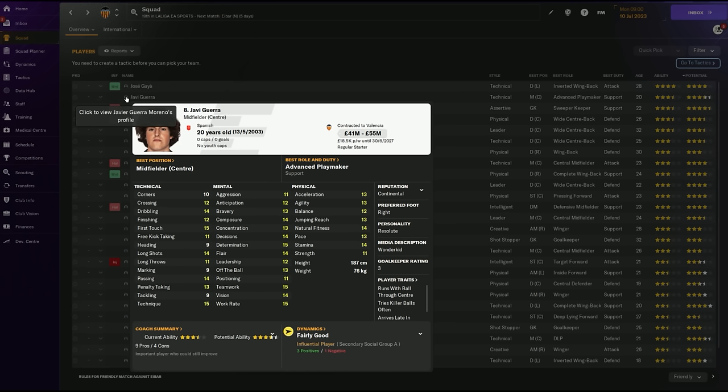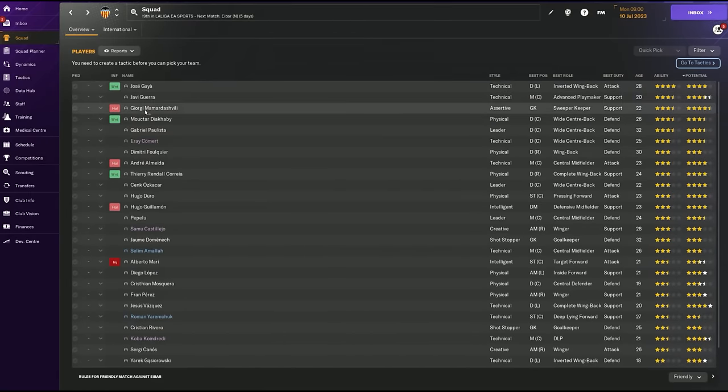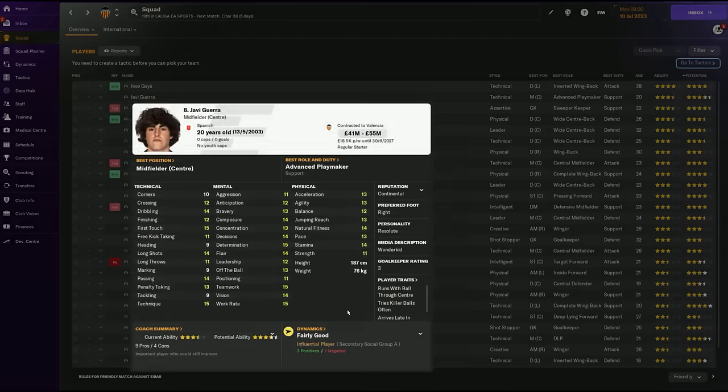Guerra's got passing 14, vision 14, work rate 15, and jumping 13 - he can be a threat in the box. His traits include running with the ball through the center, trying killer balls, and arriving late in the opponent's area - immediately like a Frank Lampard profile. I might play him as a central midfielder attack to force him into the box and use that finishing of 12, which is unusual and exciting for an all-round midfielder.